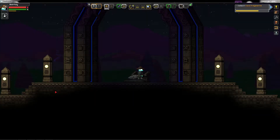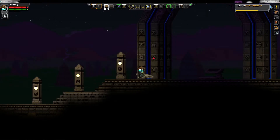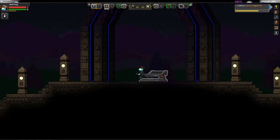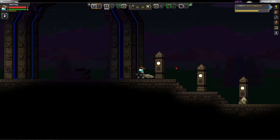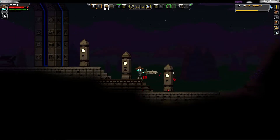Hello everyone, this is Starbound and we are back again. This awesome structure behind me is basically what you're going to need to go on the planet with the course to be able to move away from the planet itself. At least that's how it is right now.